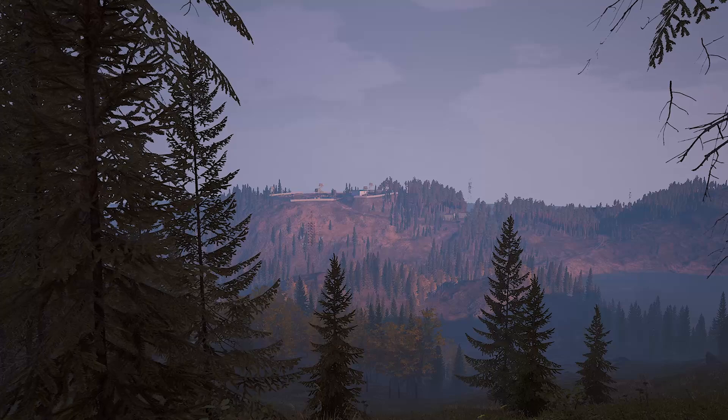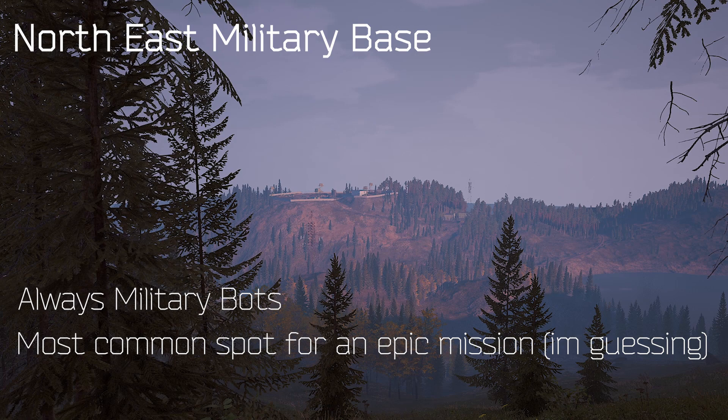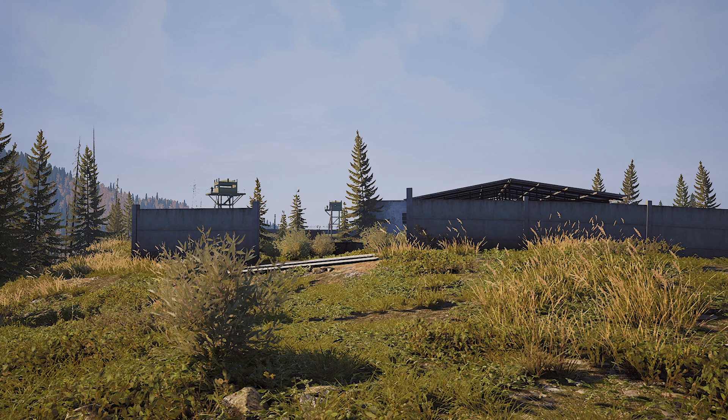My favorite mission area is the northeast military base. The mission bots here are always military bots, and this spot seems to be the most common epic spawn out of the three. However, it can also be very difficult. This mission is unique because you don't have many options on approach. There are only three entrances: the main entrance, the fence entrance, and the hole entrance. The worst option is the hole entrance — lots of bushes, very little cover, with bots coming from left, right, and center, while potentially three to four sniper scabs are firing at you.